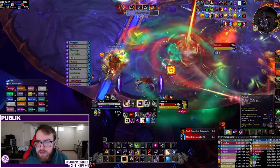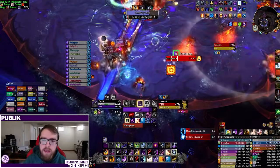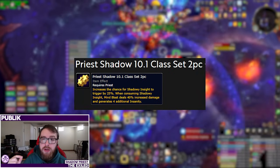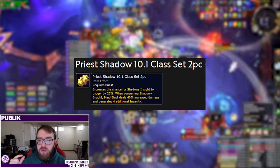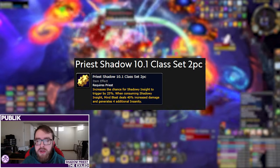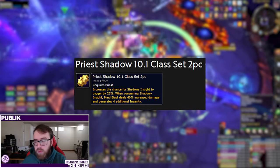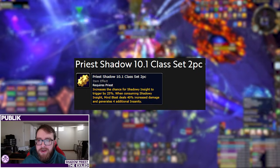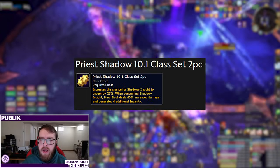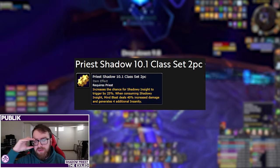Let's talk about the set bonuses themselves. The two-set in Season 4 increases the chance for Shadowy Insight to trigger by 25%, and when consuming Shadowy Insight, Mind Blast deals 40% increased damage and generates 4 additional Insanity. This set bonus locks you into Shadowy Insight. They also buffed this from Season 2 — Mind Blast damage went from 30% and is now a 40% increase in Season 4.